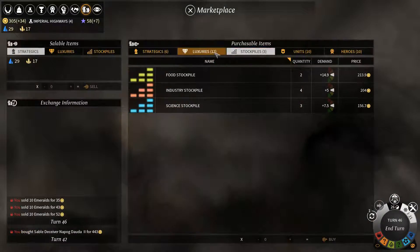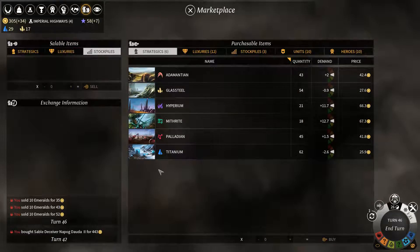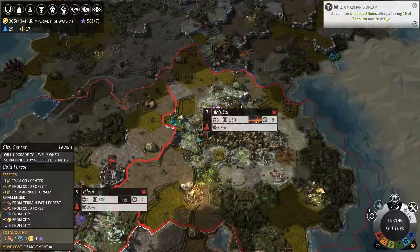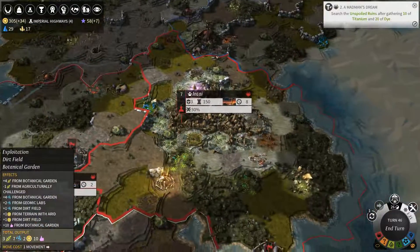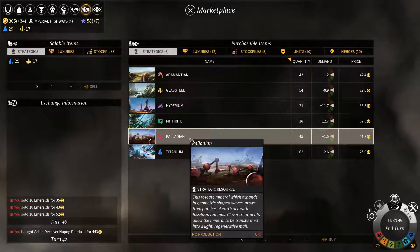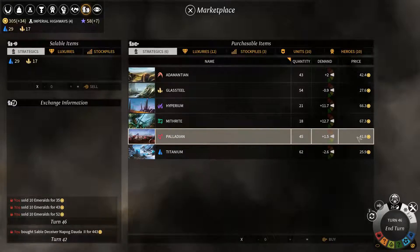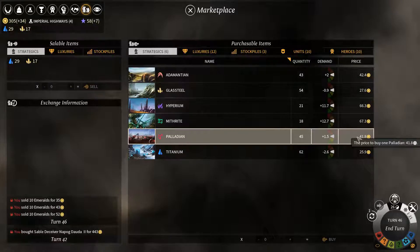That's been a quick look at what the second marketplace technology can unlock for you — the ability to buy and sell strategic, luxury, and stockpile-type goods for greater glory. It can be especially useful for finishing up quests or for producing those rare quest reward-type artifacts that you occasionally gain access to long before you can actually access the resources it takes to produce them. Like, sometimes you'll get a special sword that is absolutely fantastic but requires nine palladium to equip to one of your heroes, and you can purchase it for about 400 dust. But that's it, my friends. I hope this has been informative. If you enjoyed the video, give it a thumbs up. If you want to see more, subscribe. And until next time, farewell.